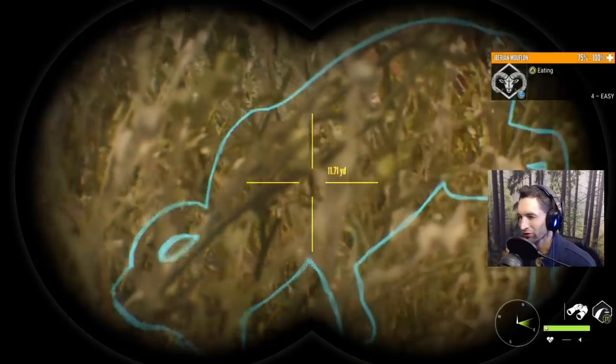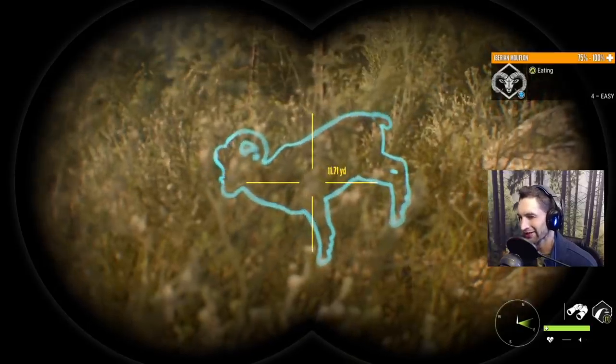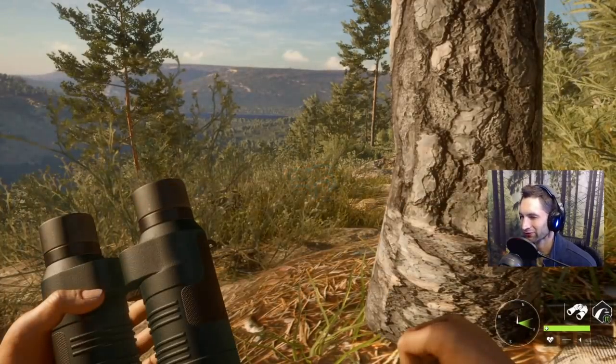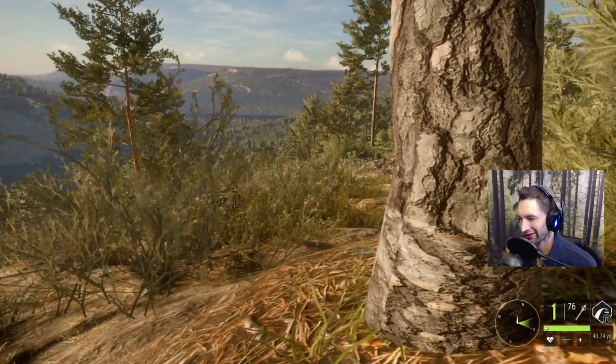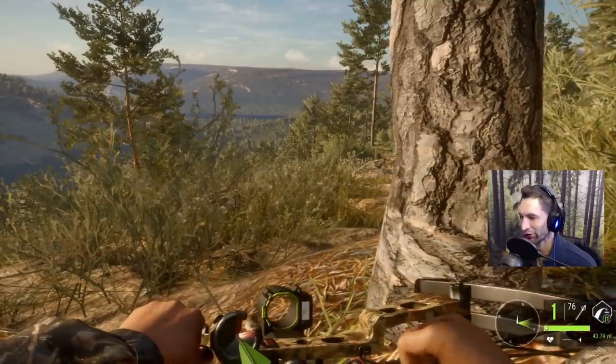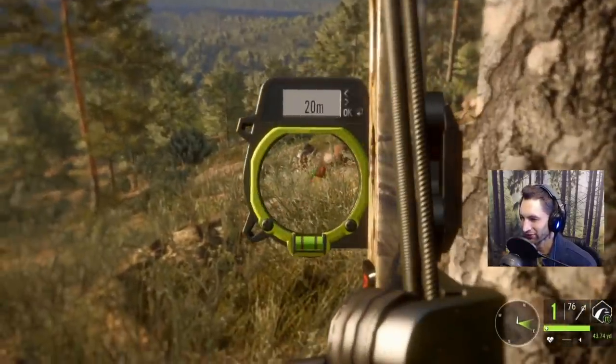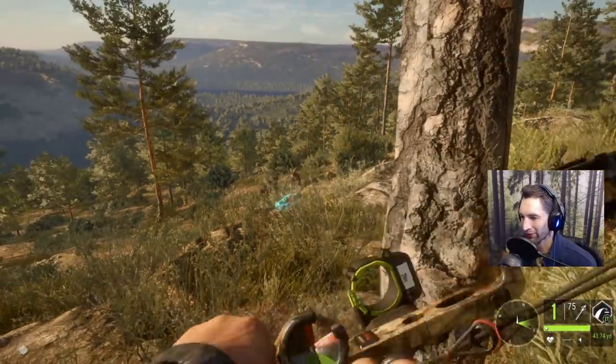We just snuck up to the herd of mouflon and I think that's the big one right there. He's not as big as I thought, but we snuck up to well less than 10 yards away so we're just going to take the bow and try a shot. He's going to start walking, but we still dropped him.